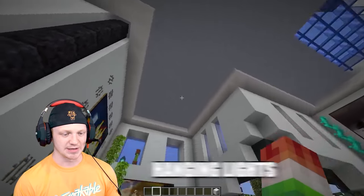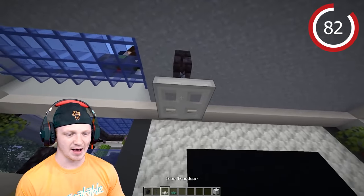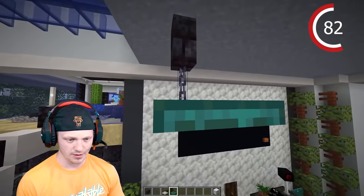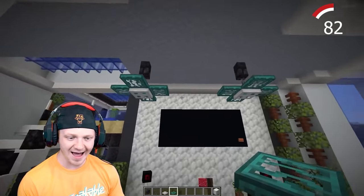A little touch of something on the ceiling — place a blackstone brick, then a chain, then an iron trapdoor. Above that trapdoor, place some other different trapdoors. Voila — look at that! It just completely changes the space and the vibe.